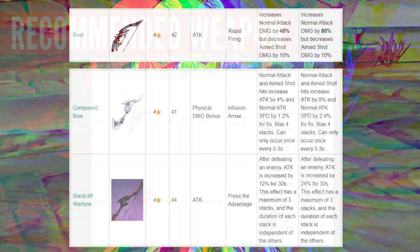For 4-star bows: Rust is her best 4-star in my opinion. It increases normal attack damage by 40% (80% at rank 5) but decreases aim shot damage by 10% — which doesn't matter because Fischl doesn't really use aim shot; she shoots really fast, especially with Constellation 1. Compound Bow is not bad since it increases both normal attack and aim shot, plus attack speed for 6 seconds stacking. Black Cliff War Bow gives the most base attack of any 4-star bow, and can stack up to 30% attack percent with 3 stacks when you kill enemies.